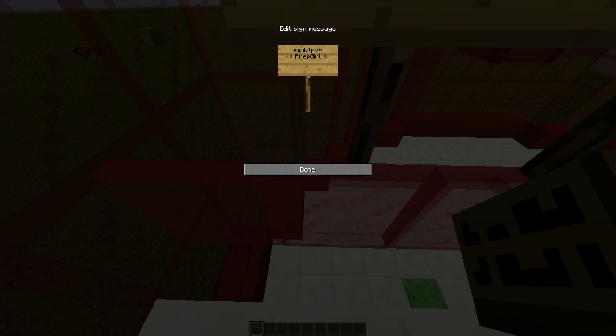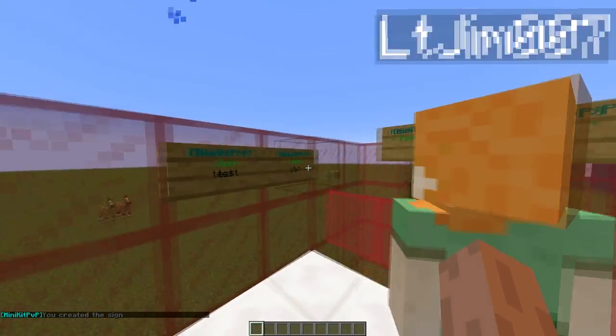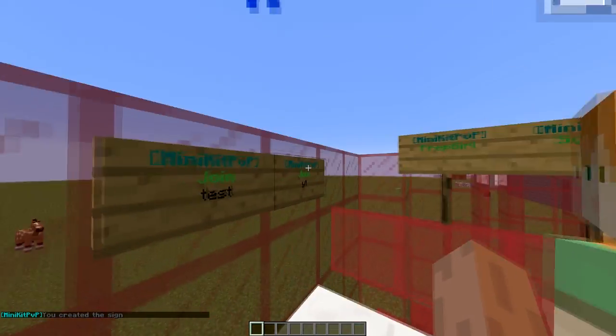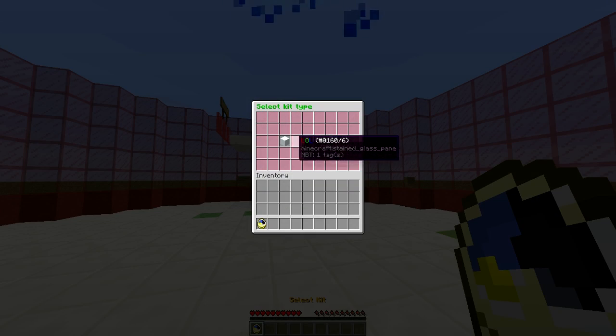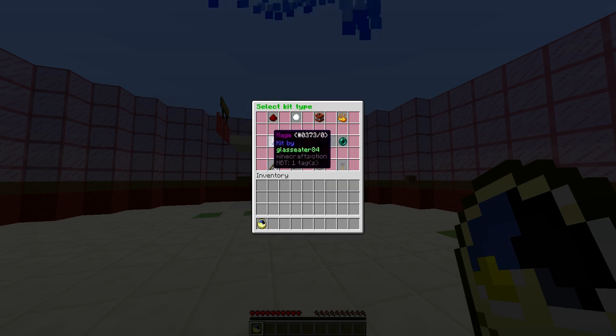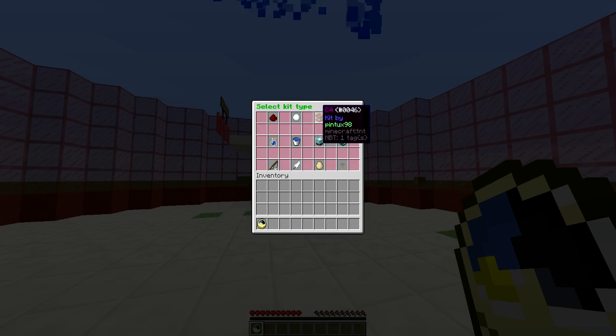There's actually one called prep girl which is quite funny. Once you've done that you can actually join the arena — if you join you will have a watch and you can select kits like this. There are so many; let's go with C4.